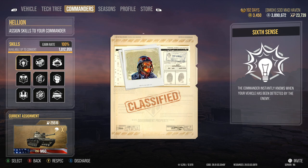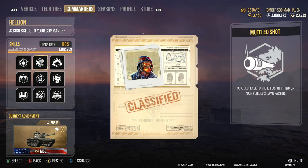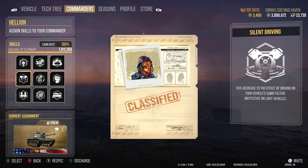I find this to be a really well-balanced crew. Even though it doesn't have any accuracy bonuses, you don't need accuracy bonuses to make tanks work. So: Sixth Sense, Muffled Shot, Green Thumb, Silent Driving. Silent Driving on medium tanks — I highly recommend it just because you have less concealment than a lot of tanks. Using Silent Driving helps you relocate or avoid getting spotted if you're the last man standing in a one-versus-three situation.